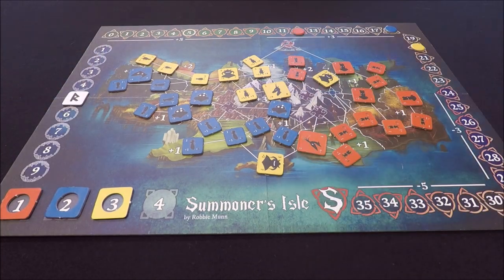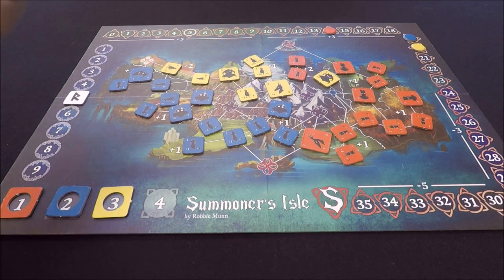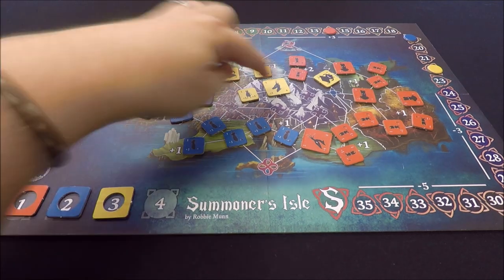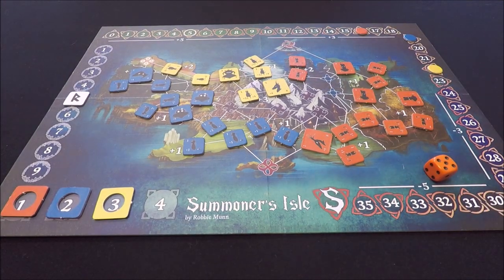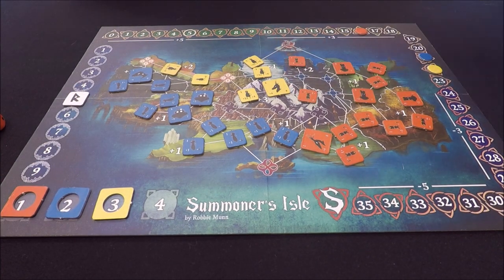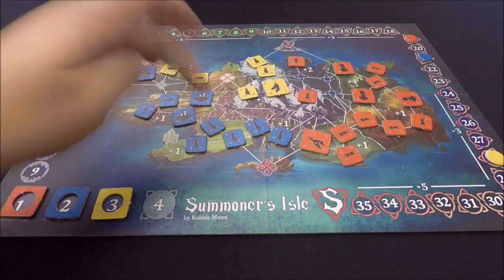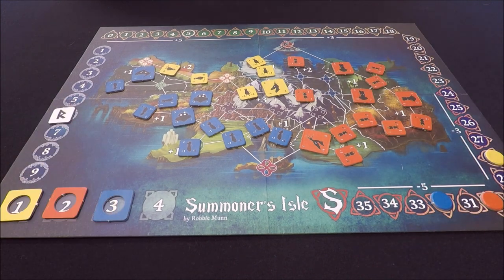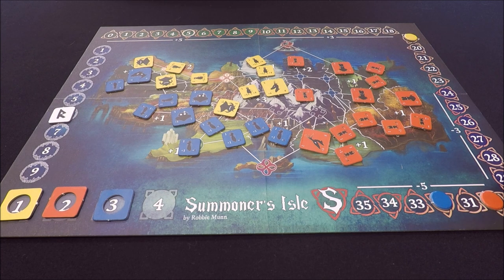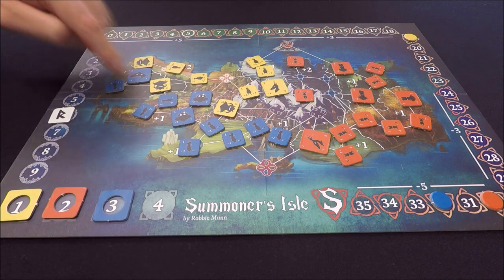Attacking in Summoner's Isle is nice and simple. Simply pick an adjacent enemy to target with your attack, roll a d6 and add your attack modifier, and then compare that to the target enemy's defense. If you meet or exceed it, that enemy is removed and you move into that space. In this playthrough you might notice that we're not moving into the defender's location after a successful attack — this is just a rules error that slipped by us in our first few playthroughs. In terms of strategy, moving into the defender's location after a successful attack does mean you'll have a few more opportunities to really get into the heart of the enemy's defense.